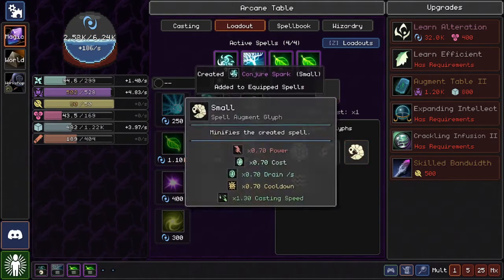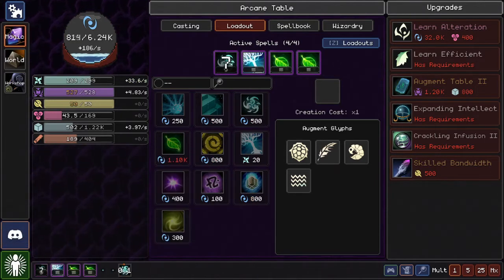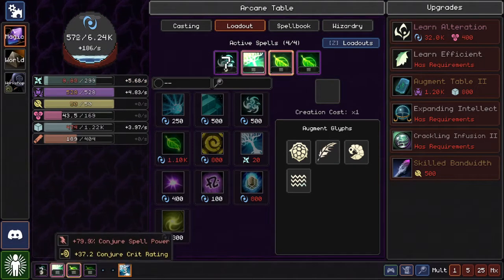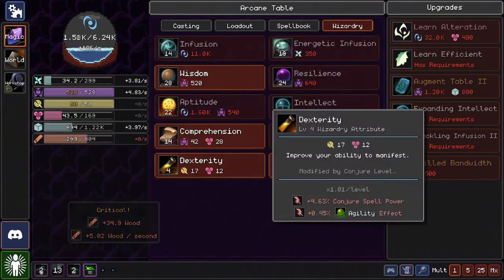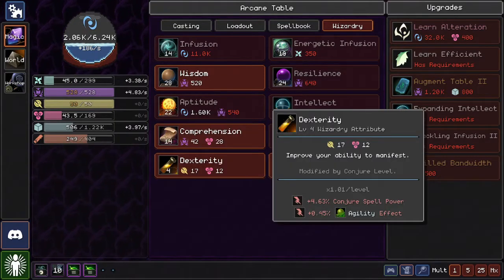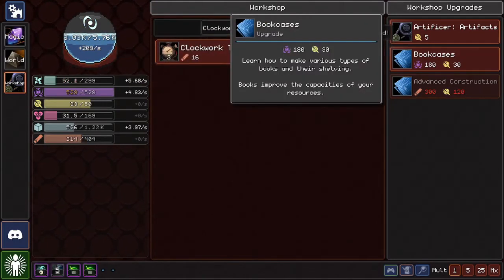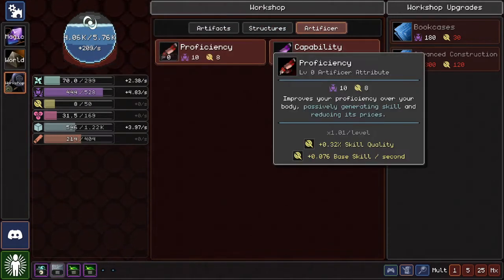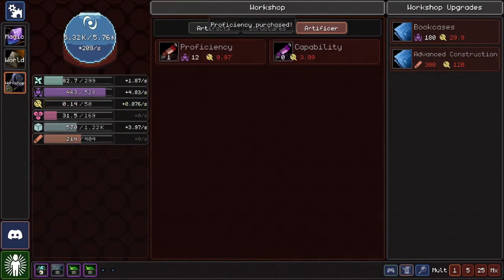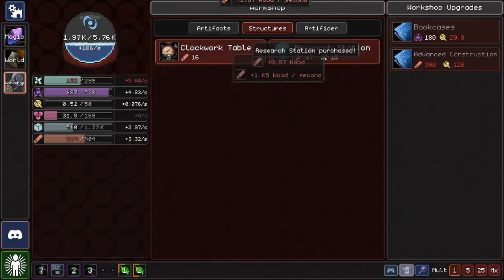Creation costs five times, but now it only costs 2.69k — I feel like that's manageable. A ton of wood — Bookcases, Artificer artifacts, Artificer skills. What do these do? Artificer capability, proficiency. Oh my god, there's so many things. Oh hey — skill per second! That's really nice. Let's do that, and then grab more research stations.